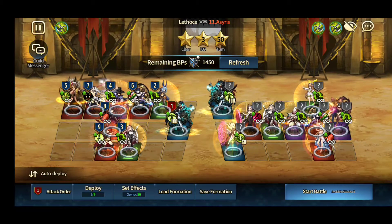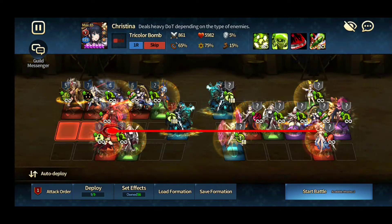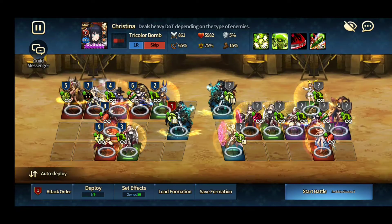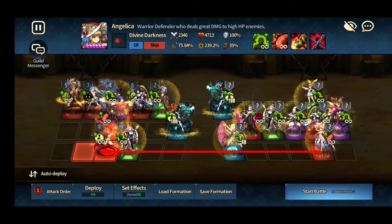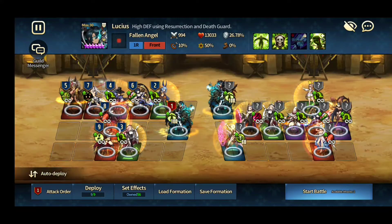They don't have any taunts at all, so we're not worried about getting taunted away. For tanking, I have my Lucius tanking the Dolly indefinitely, my Angelica tanks the Christina indefinitely, and my Eden tanks the Angelica indefinitely. So we're safe in all of our lanes from their DPS.